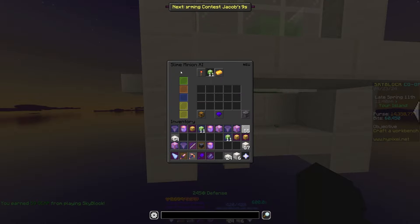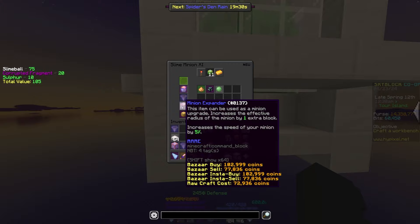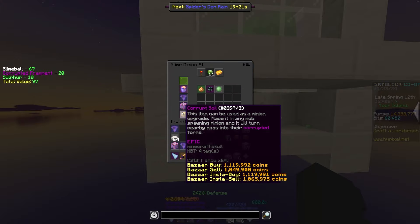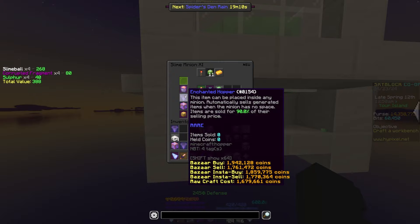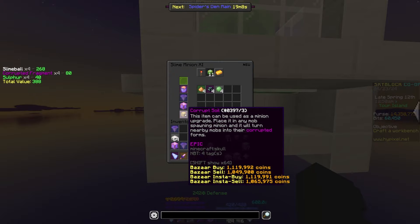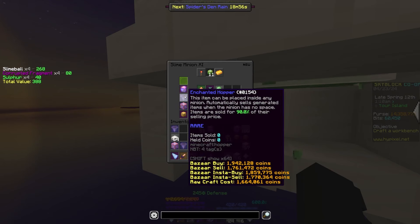If you're going to be doing this method with slime minions, you should be using the best upgrades available to you. For example, I can afford plasma buckets, so I have one in there. You need corrupted soil for this to work. You'll also need an enchanted hopper. For the last upgrade slot, you can either have a fly swatter if you're rich, or just use a minion expander. Just know that enchanted hopper, minion expander, and corrupt soil are necessary. Also, keep in mind there is no minion chest, as you make the money from the enchanted hopper.